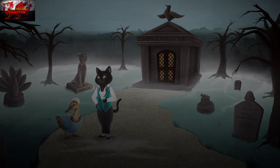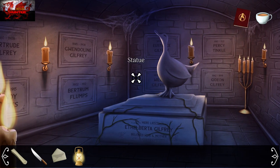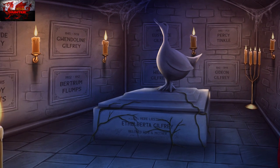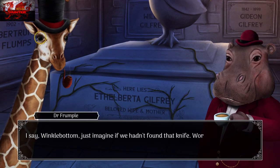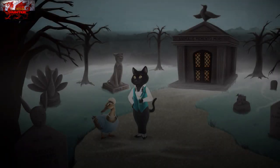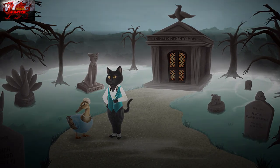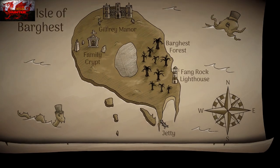Head into the crypt behind the duck and cat couple. Use the knife on the vines — the kitchen knife on the vines. Then go down to the island again, and at the very bottom of the map it's something called the Jetty. Head to Just Jetty.